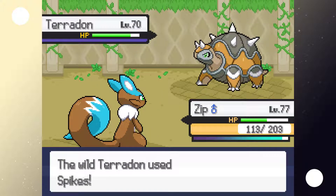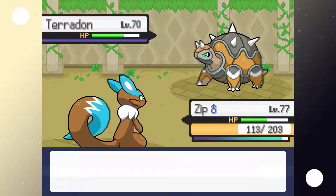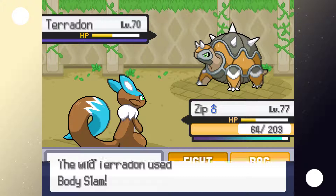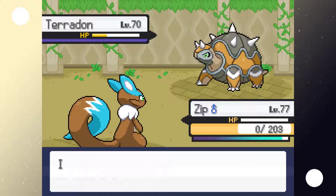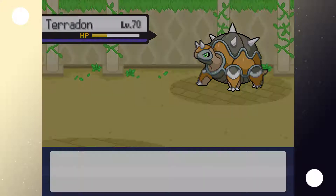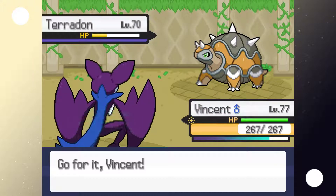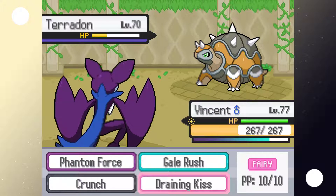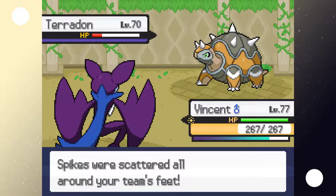False Swipe is not gonna help us. Don't use Spikes. So this thing's ground type — seems to be fully ground type too. Zip, thank you for getting the flinches. Earthquake. Okay, so we're gonna throw Vincent in and hopefully not kill it with a move. Fingers crossed. What can we use against it? Draining Kiss, maybe? Yeah, that was good. We'll do one more of those and then we'll start throwing Ultra Balls at it.